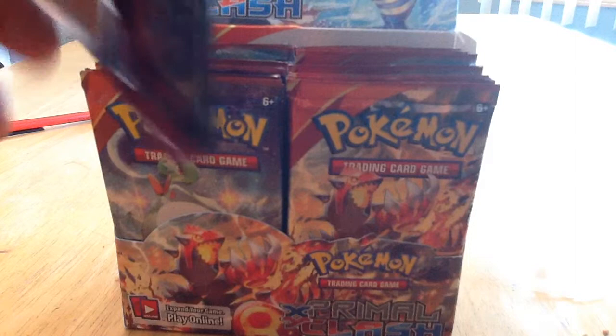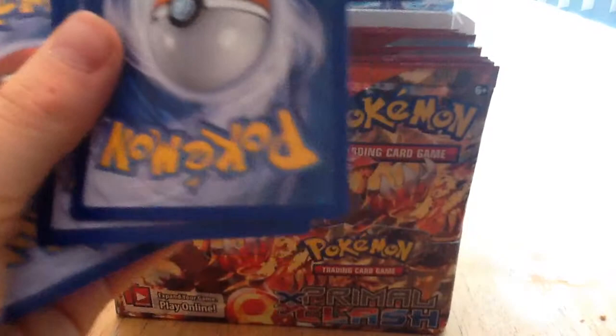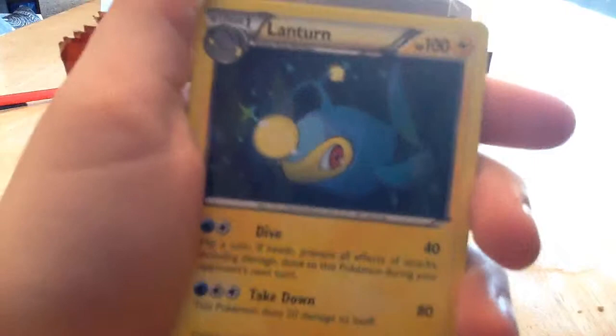I'm going to put my code cards right there. I'll move the reverse holo to the back of the pack. I got a Barboach, Spheal, Chingling, an Electric card, Dual Blade, Professor Birch's Observations — I'd love to get this card fuller — and Lanturn. Our reverse is a Raichu and our rare is a Groudon, non-holo rare. It's still a pretty cool card because this set does feature Primal Groudon.